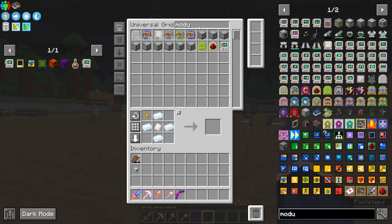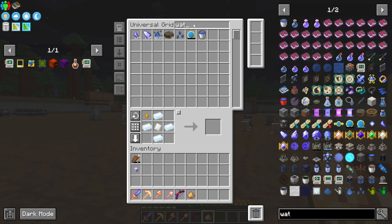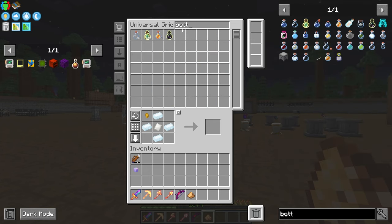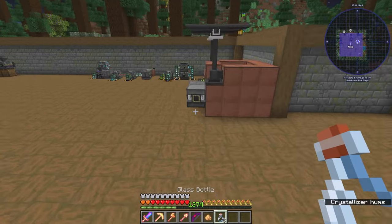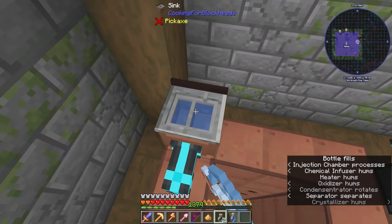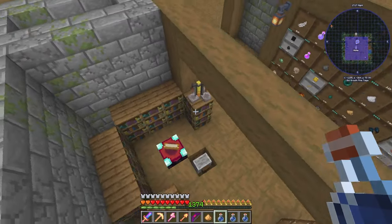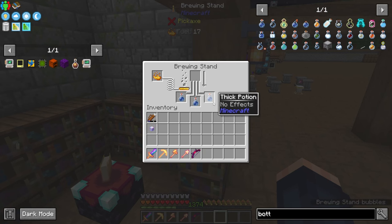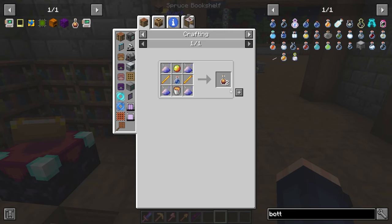We can get this one done — a thick portion. We need a water bottle and a glowstone dust. I should have some — nope, I have lots of bottles. Take three of them, jump over to our sink, and pop them straight in like that. With that done, we now have some thick potion.